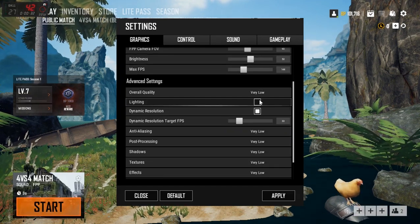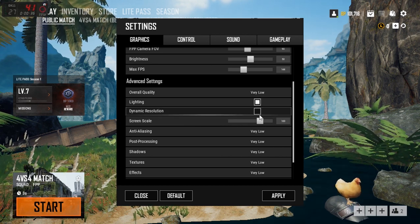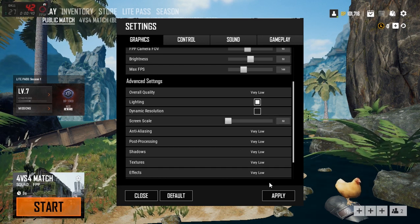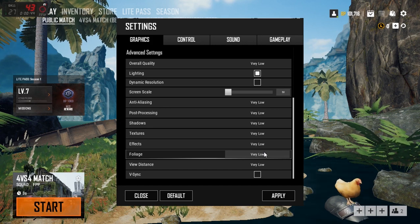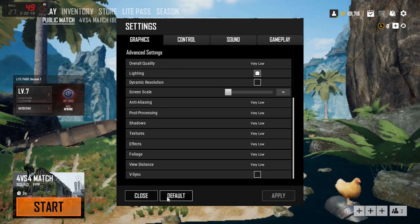Next, change the overall quality from Custom to Very Low, then enable lightning and disable the dynamic resolution, then reduce the screen scale from 100 to 50. Lowering the screen scale will give you a major boost in FPS but the game will look a lot more pixelated. When everything's done, finally click on Apply.